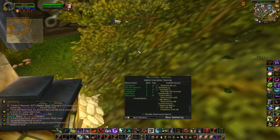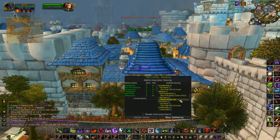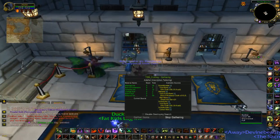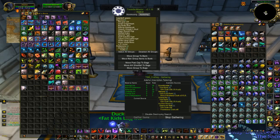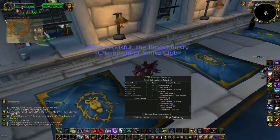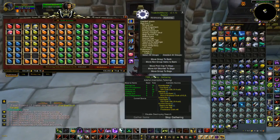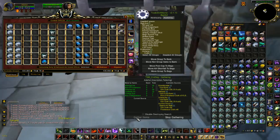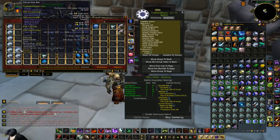Now let's see if there's anything in my bank I need. Gather Items is lit up — I've got some Windwool Cloth and some Mageweave Cloth out of there. This will work on a guild bank too; I'm not sure if you have to be GM of the guild or if it will work either way. It looks like it's telling me to go to another toon to get the ghost iron bars, so I'm just going to manually take those out.